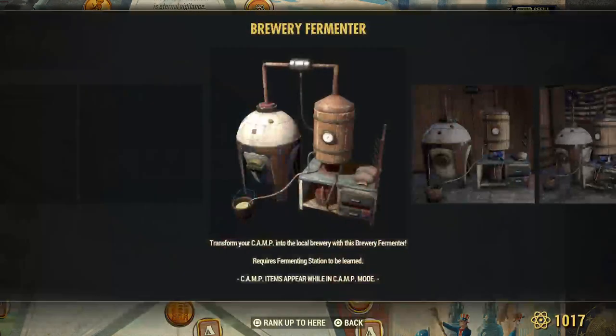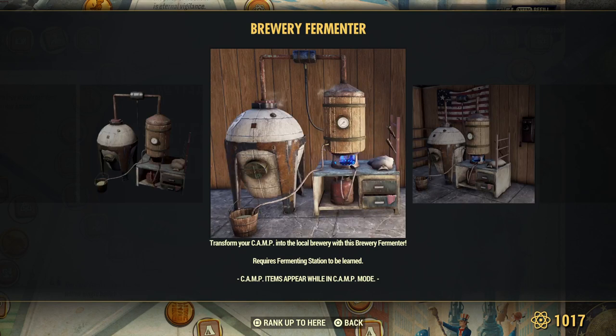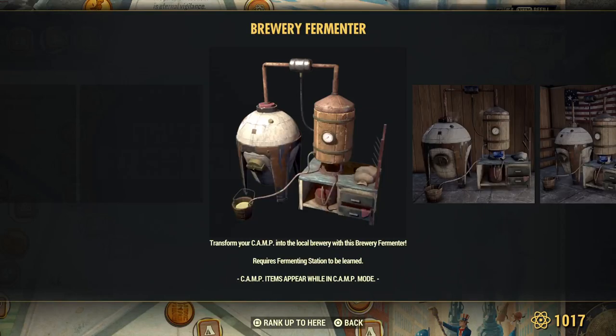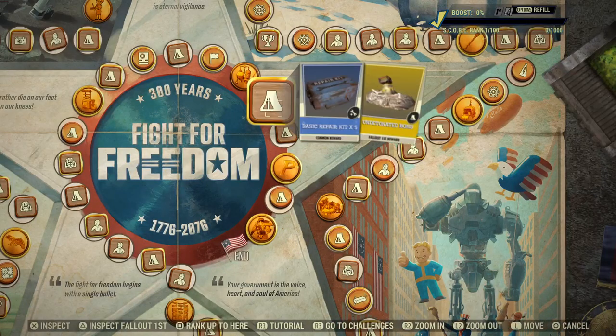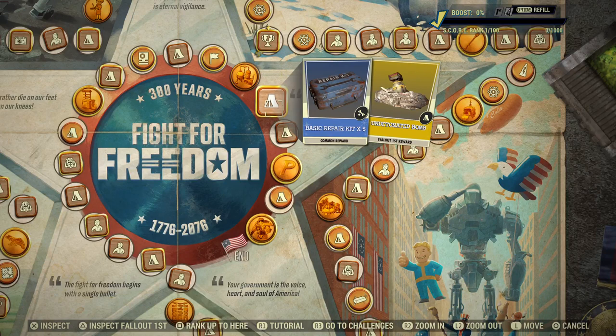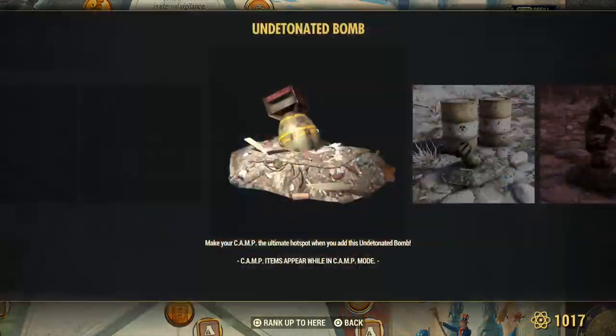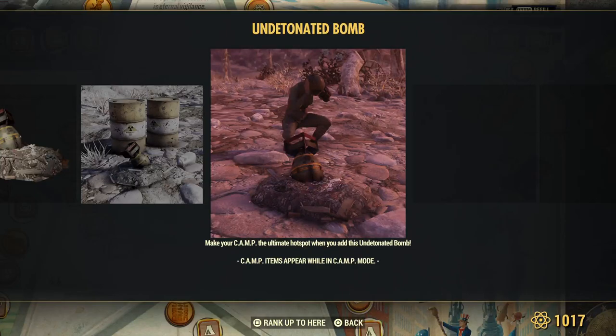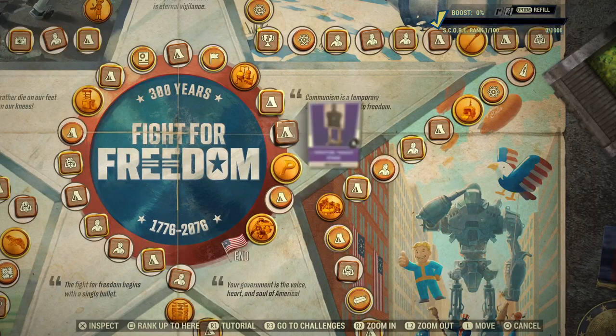Brewery fermenter — this is just the skin, not the fermenter itself. You need to do the quest where you grab the fermenter, which basically increases fermenting time. I don't know if it makes it twice as fast. Basic repair kit, everyone. And an undetonated bomb for Fallout First members — decoration.